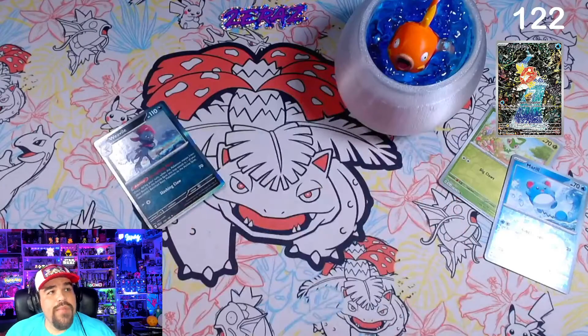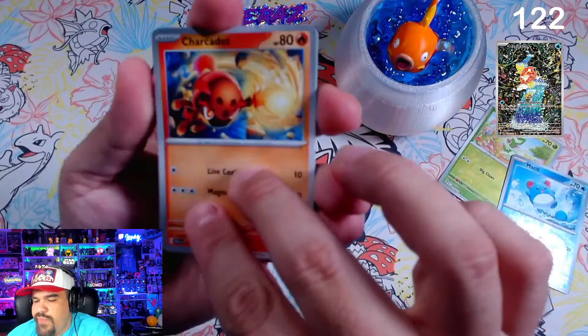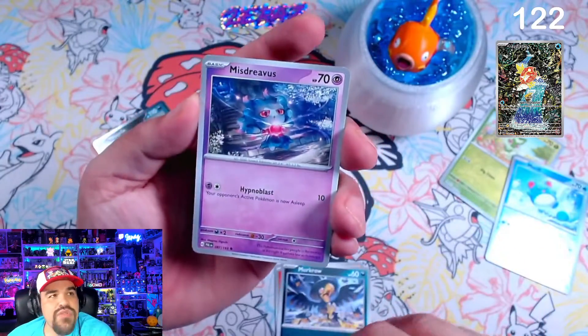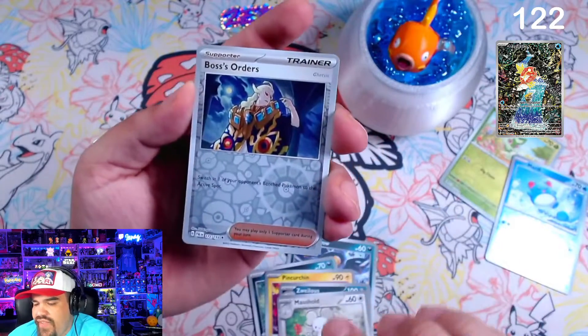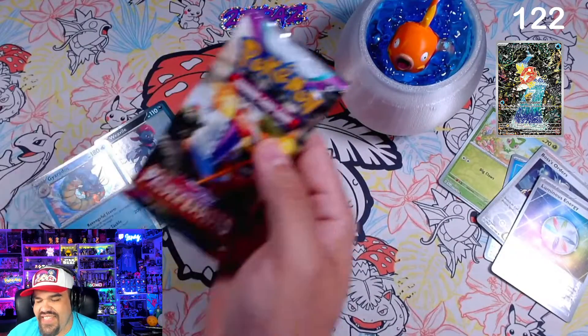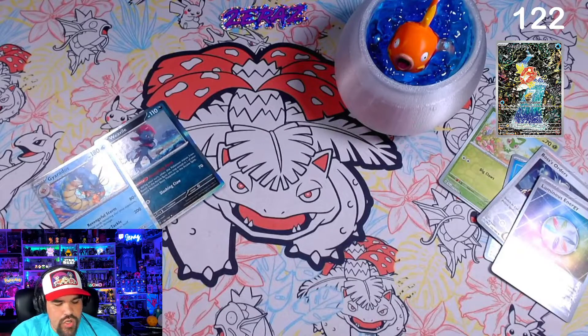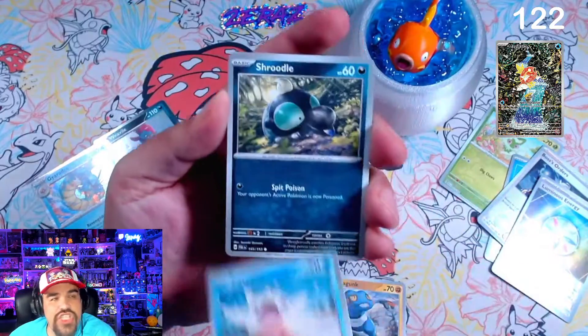This has been a very nice one — I've enjoyed pulling Paldea Evolved. This has actually been potentially one of my favorite sets of all time to pull because the pull rates are so good. I really like Brilliant Stars — that was one of my favorite sets ever to pull, and just in completion as well. That whole set was beautiful, very underrated in my opinion. I feel like this set is also going to end up being super underrated. We got a Gyarados — very, very nice. I'm a fish man. We're going after Magikarp today, that's the goal, at least until we pull it.